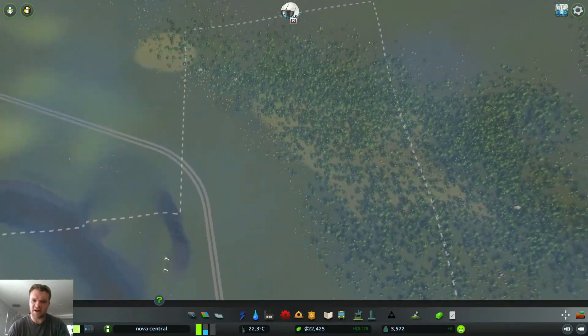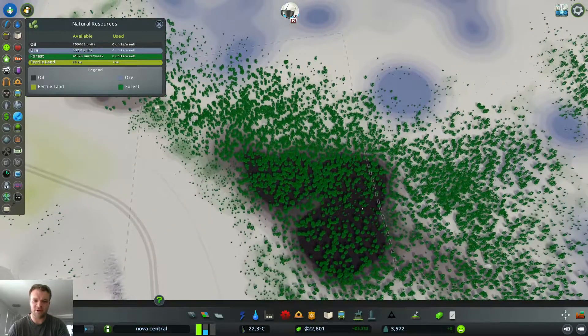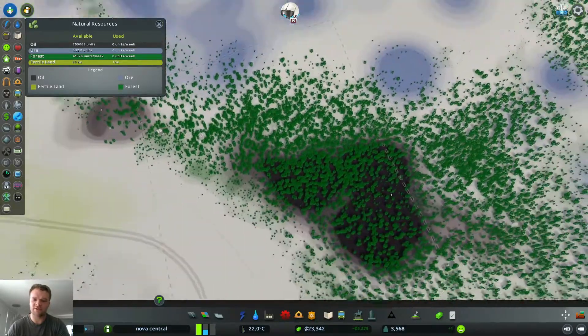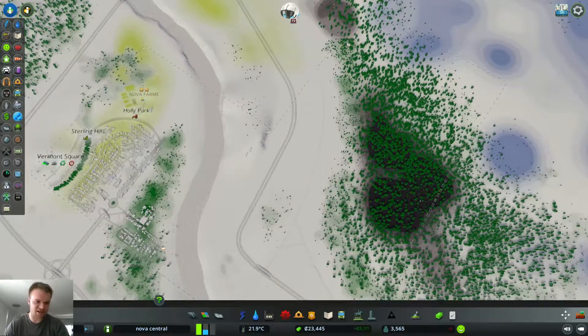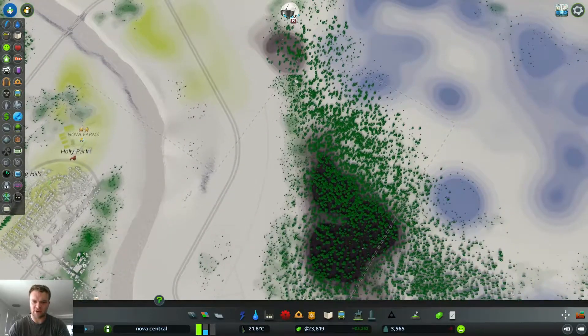I've expanded out here because I noticed there's a great deal of oil and ore on the map, which is pretty awesome. There's a nice little oil reserve right in the forestry area. In future episodes we might get a bridge across and start a little oil empire and ore empire.